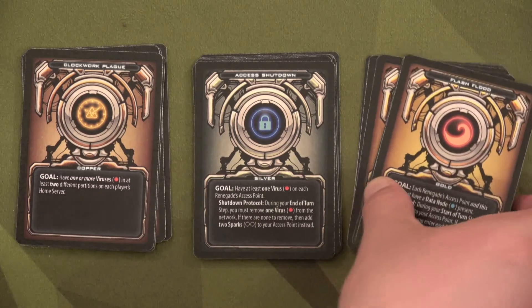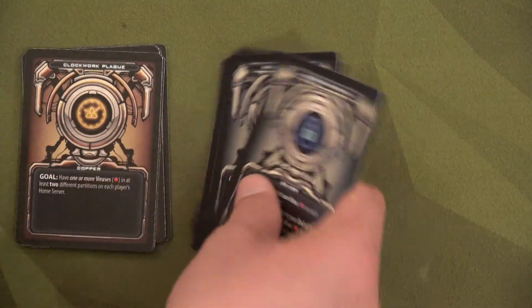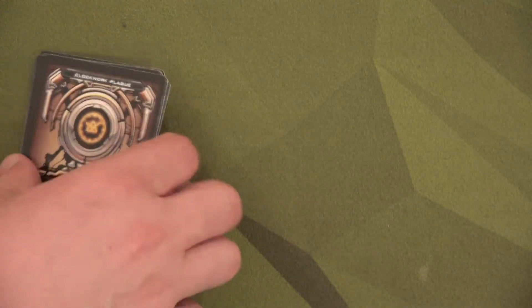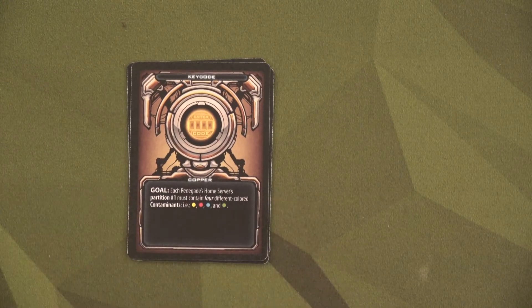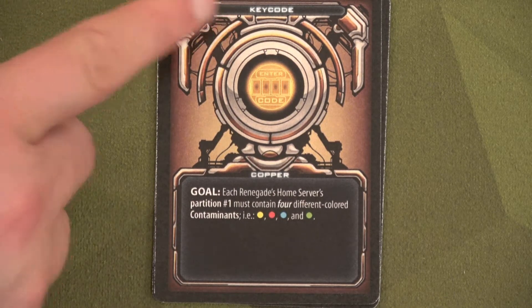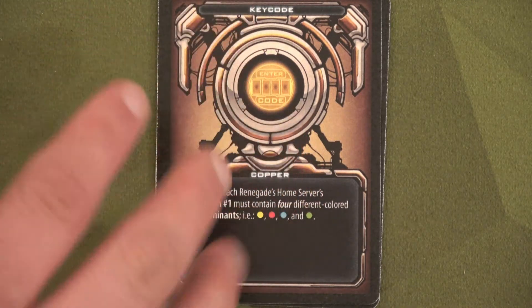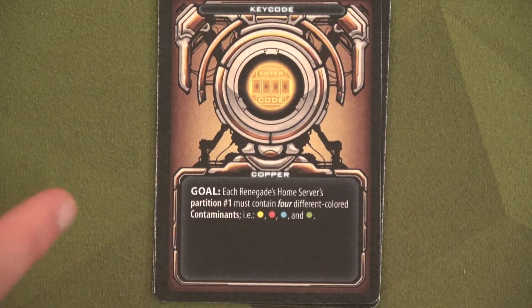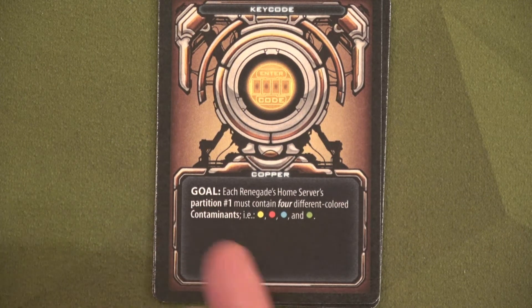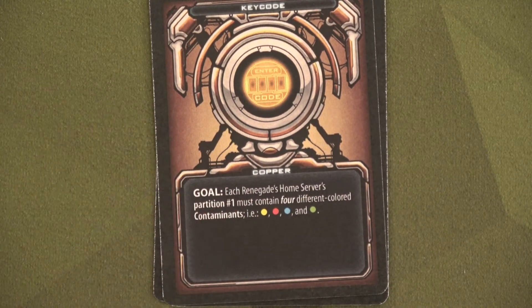We have three sets of countermeasure cards: copper, silver, and gold — seven of each. We shuffle each set and draw one randomly. We start with copper on top, then move to silver, then gold. Our copper countermeasure is called Key Code: for each renegade's home server, partition one must contain four different colored contaminants — yellow, red, blue, and green. This will be tough because Spider usually targets partition one.